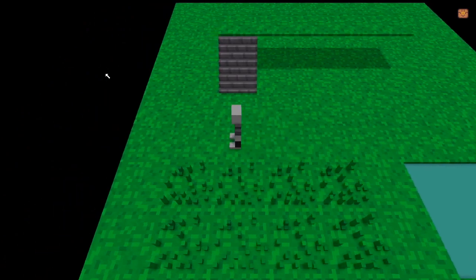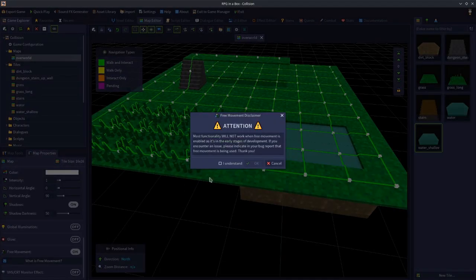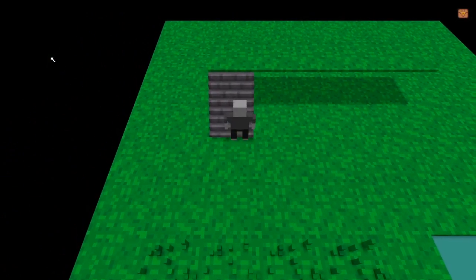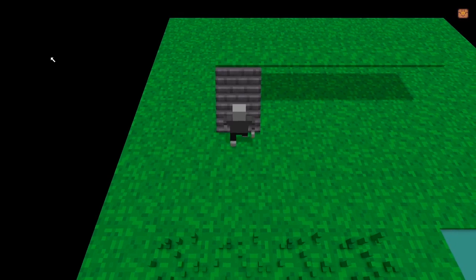Now we have a different issue with the staircase. In grid mode the staircase is fine, because as long as the navigation lines go up a tile, that's how the player will respond — they'll follow. In grid mode, collision is more dictated by those lines than the actual object itself, so as long as lines can go up an object, that dictates where the player can go. However, in free move mode the player doesn't use the lines — it uses the physical object. So if we turn free movement on and play the map, we can't go up the stairs because they're treated like a full block. So how do you get up stairs in free move mode?